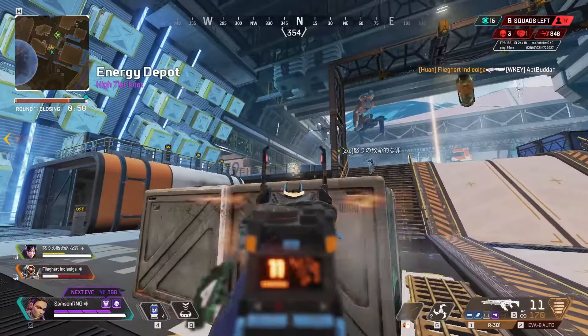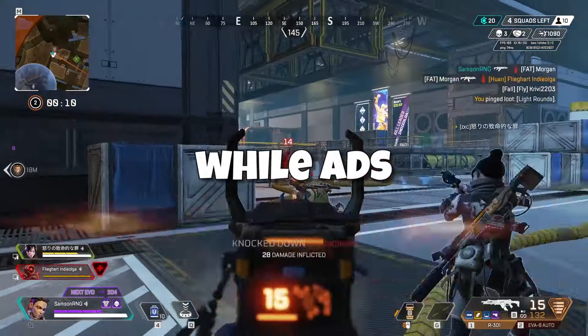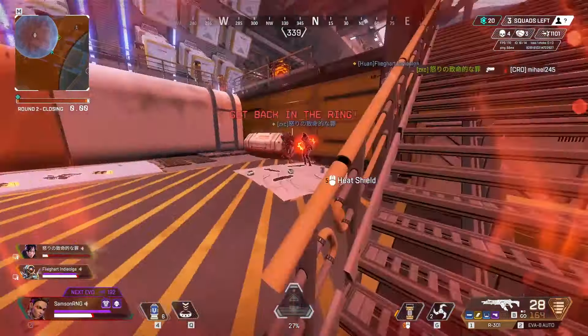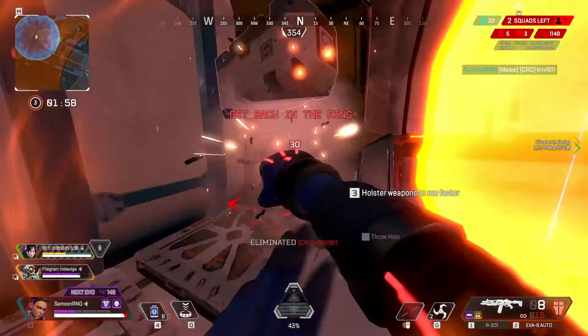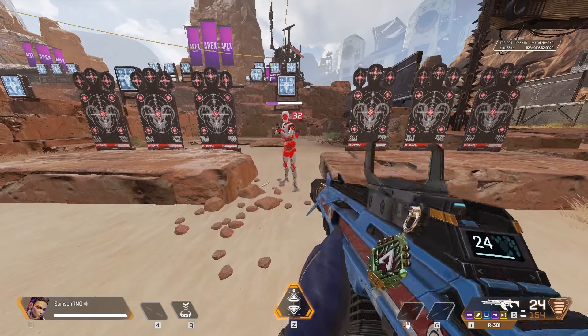This weapon is surprisingly competitive at hipfire range of up to 15 meters — the recoil is much more random but it's definitely manageable. The R301 has a 50% speed penalty on your movement while aiming down sights, just like every other assault rifle. In a close quarters fight, it's really best to use cover and hipfire. This will allow you to move freely and remain a hard target for anyone pushing you with a shotgun or an SMG.